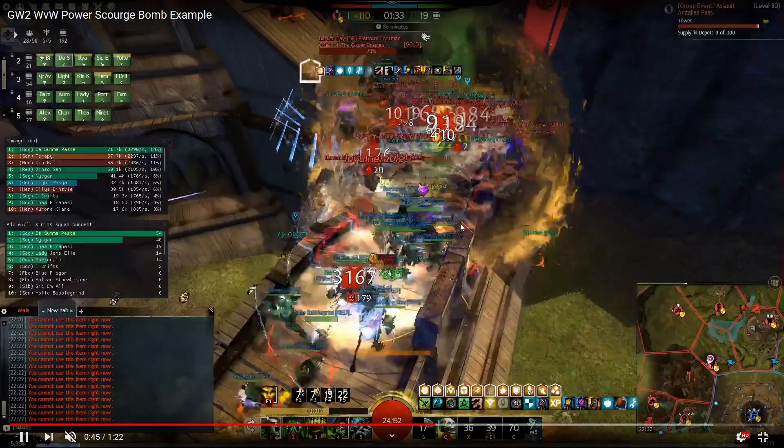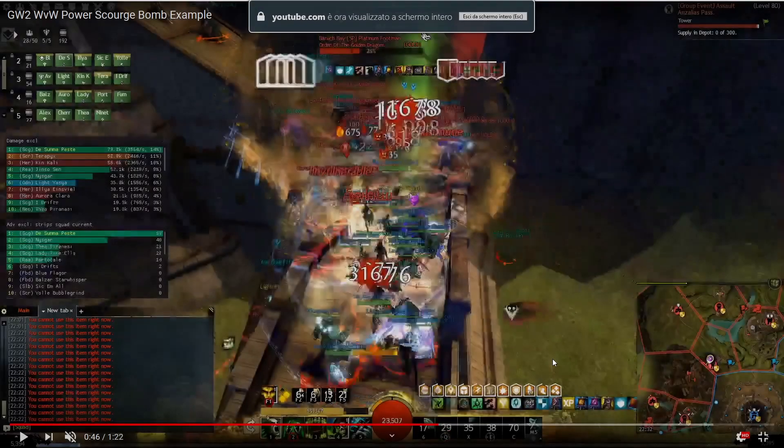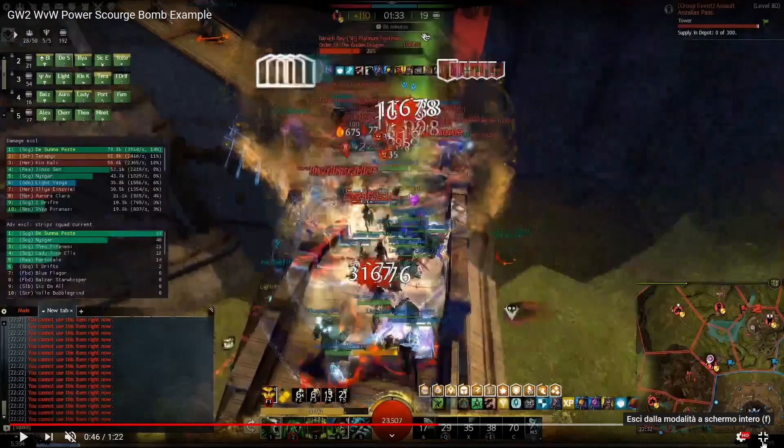I know Trail of Anguish is also a stun break and can save you, but you should rely on your firebrand for stability and stun breaks — the tempest can also stun break with Eye of the Storm. You don't need that stun break just to survive; the trade-off is too big. You need to cast this for the damage.